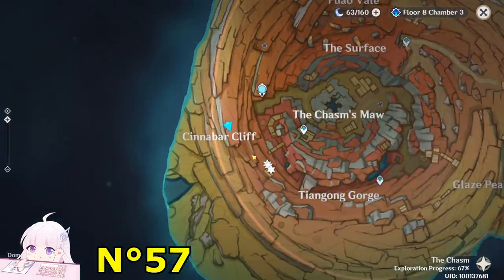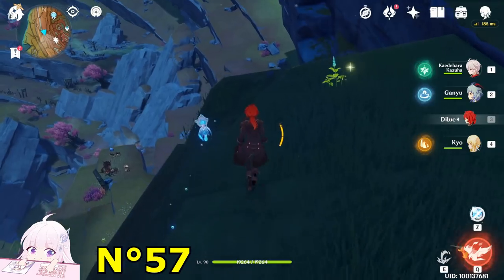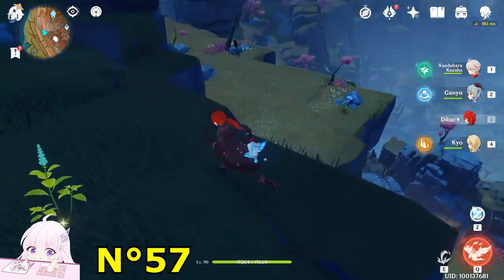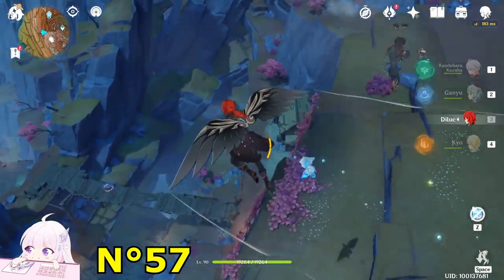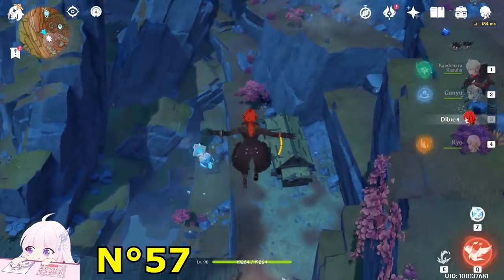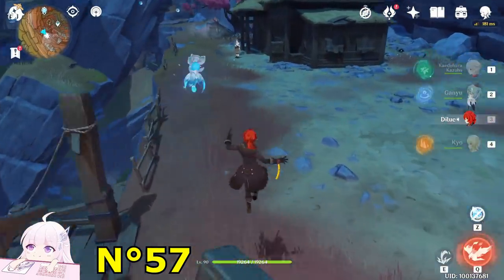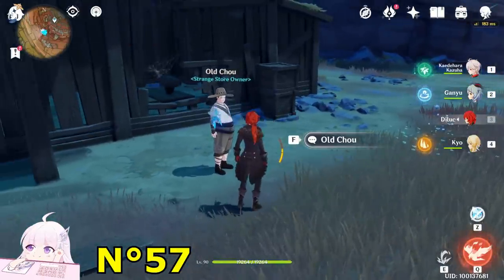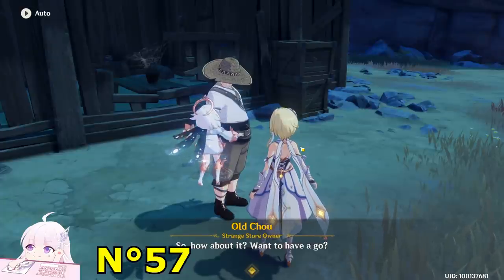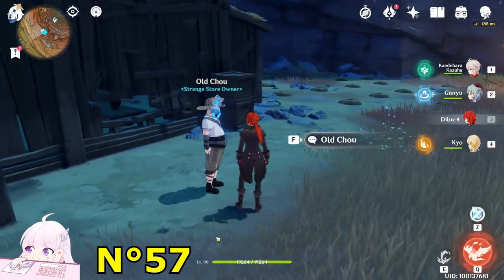After getting those two, there are three of them together near the NPC Old Chou. Basically from here just drop down — you'll see a bridge with a chest. Toward the east direction you will see a house; this is the one we're looking for. You will see an NPC — Old Chou — he's a strange store owner. Just talk to him. I made a video about this as well, but I'll teach you again: basically the game begins — go dig.